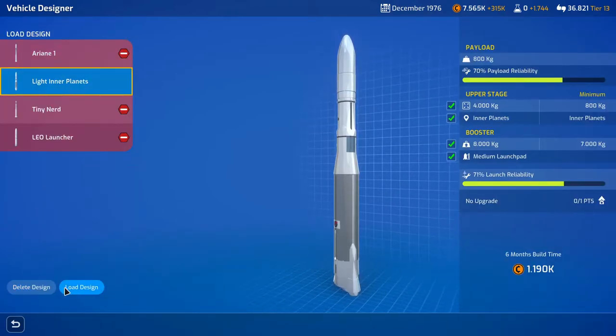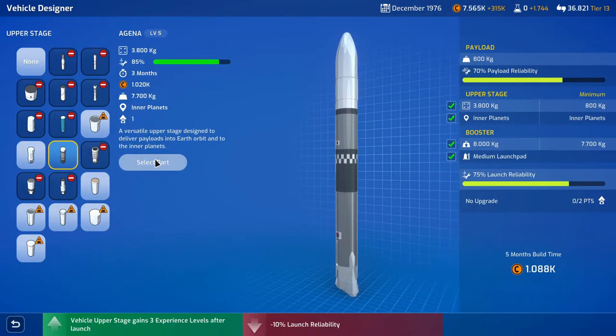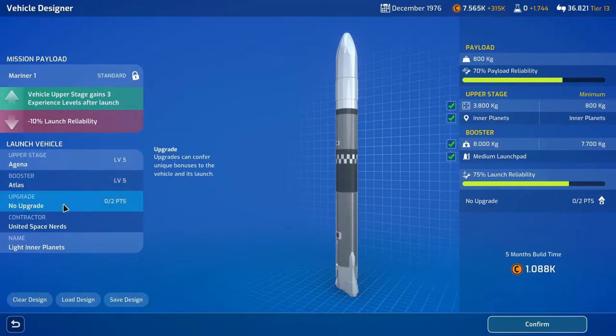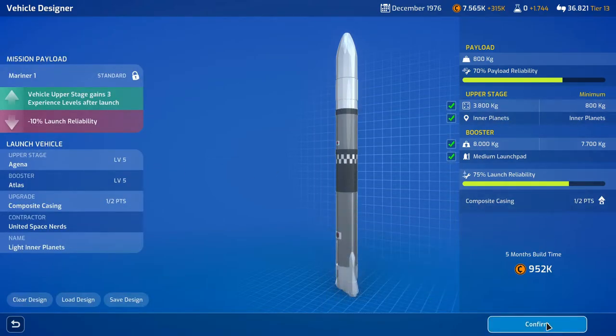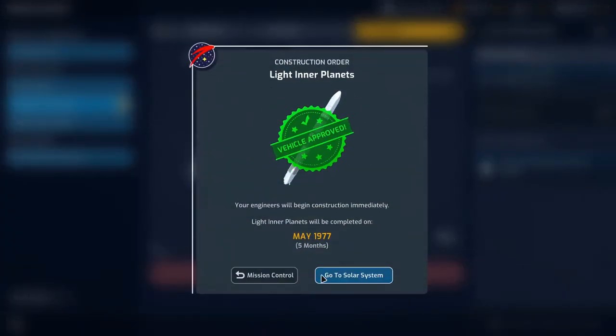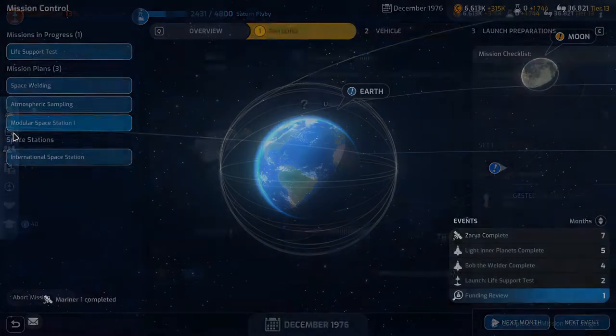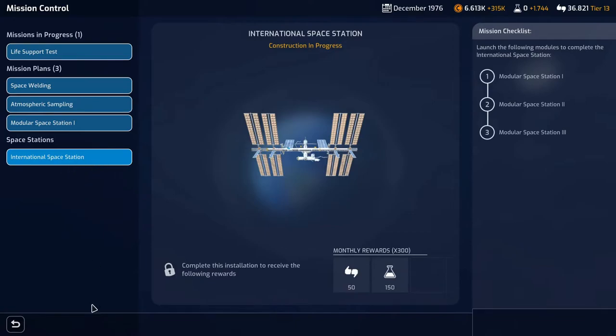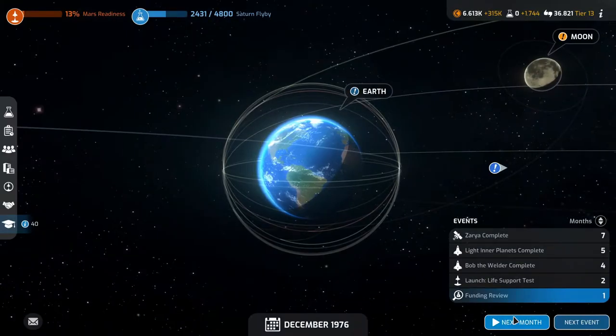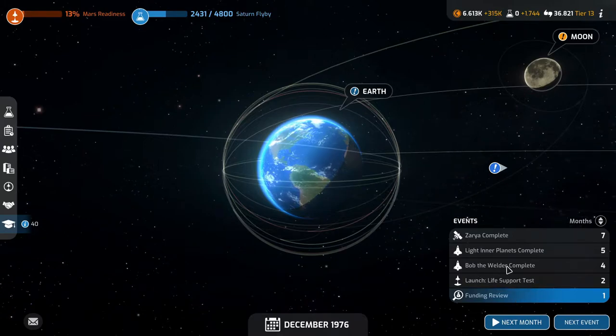We can reuse this one and switch over to the Agena, reduce the costs — that seems reasonable. Build the vehicle. Funding review in a month, then we have the life support test, then Bob the Welder, then light in our planets which is sort of renamed, and then the Saria is complete.